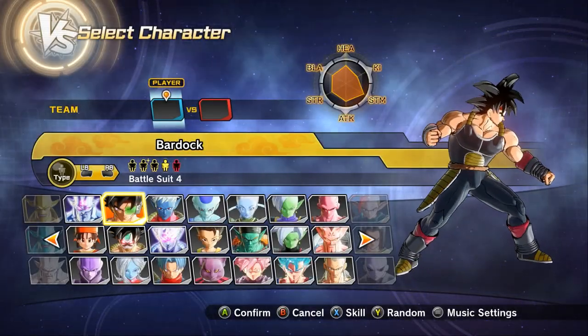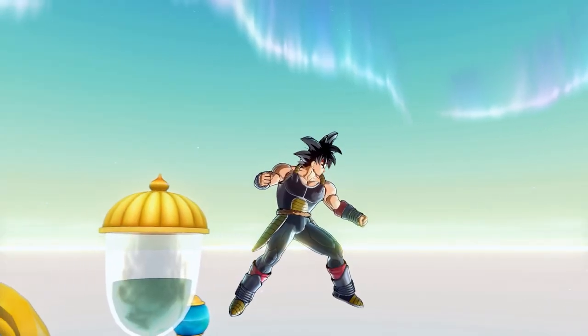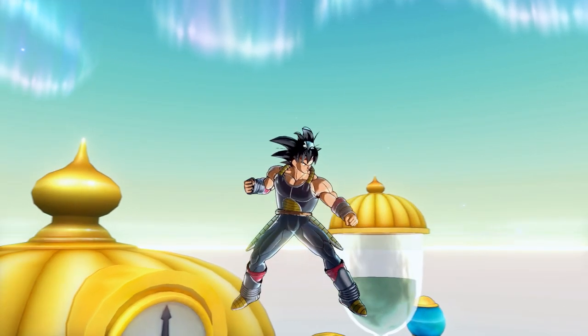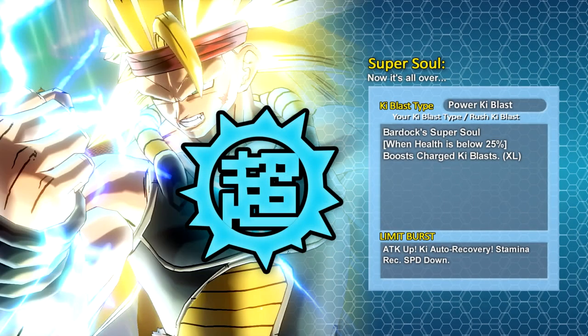This is my requested character guide for the Super Saiyan variation of Bardock. Breaking away from his original design from the anime, he has that Timebreaker Saiyan armor which looks kinda nice. His Super Soul is Now It's All Over, which when you're below 25% health will dramatically boost the strength for your charged ki blasts. His limit burst gives you attack up, ki auto recovery, and stamina recovery, all at the cost of your speed.